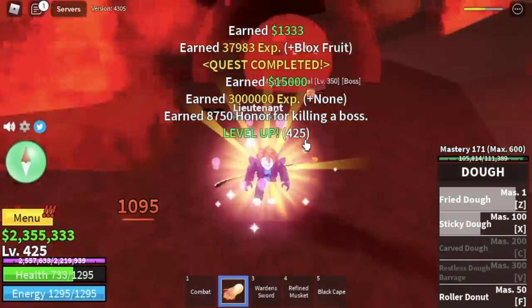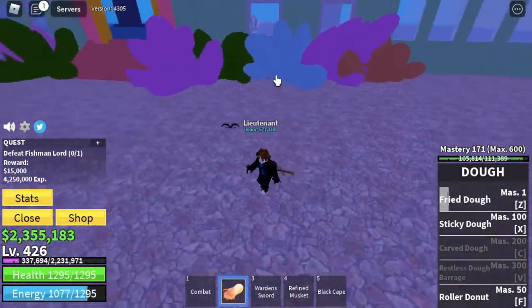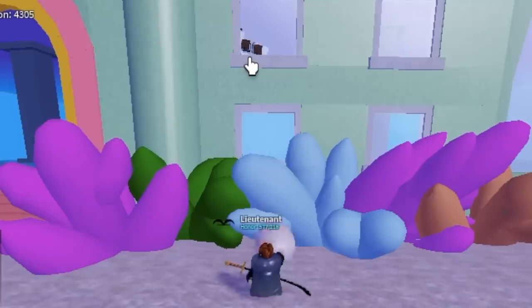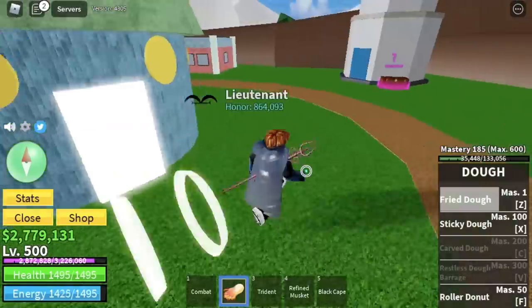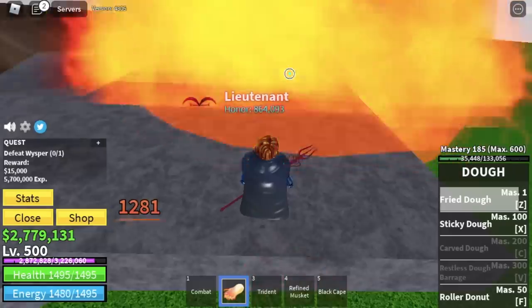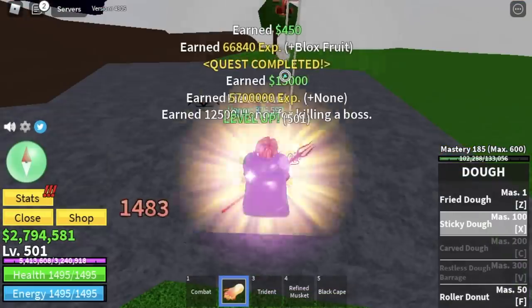Moving on, the Underwater City has another boss: Fishman Lord. Same strategy — you can use your Z or left clicks with your combat. I don't suggest the F skill because sometimes it glitches. You're gonna do this until you reach level 500. After that, moving on to the Skylands, we're gonna start defeating the Whisper. Remember this rock — Whisper cannot damage you here, but you can use your skills to damage him using your Z and F skill. You're gonna grind here until 575.